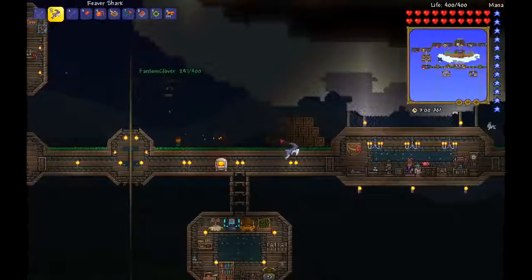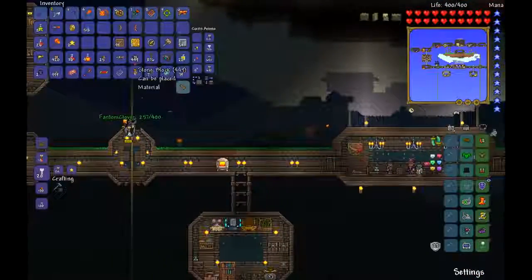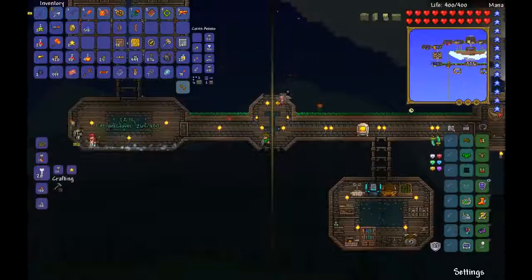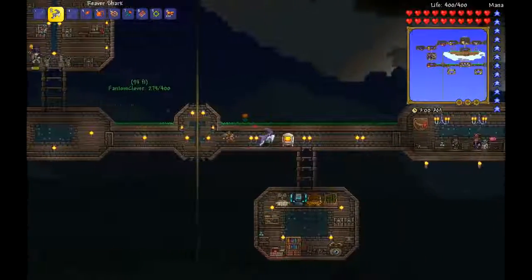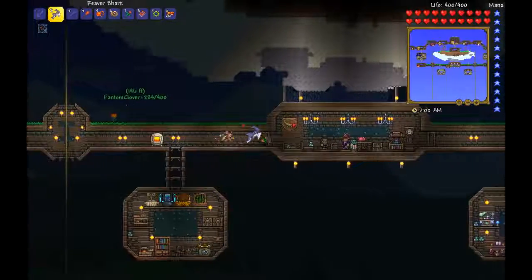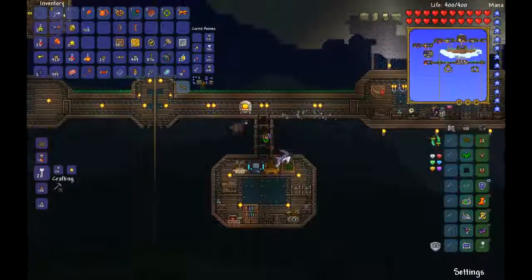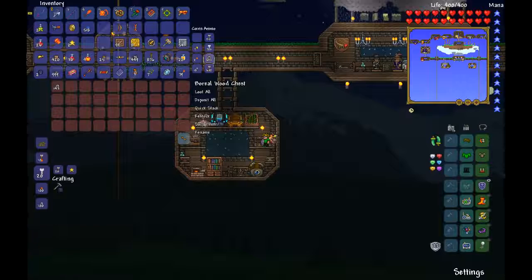All right, just stay away! Guys, look at this — we have 99 wooden crates, eight golden crates, and 54 iron crates right now. I had 101 wooden crates but he opened two, but it doesn't matter. I need you to stay over there while I open these because there's going to be stuff exploding everywhere. I'm just going to move this glass to the chest so I can store the rest of my stuff.